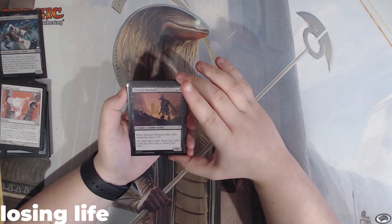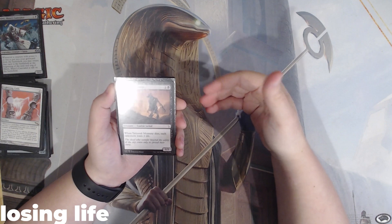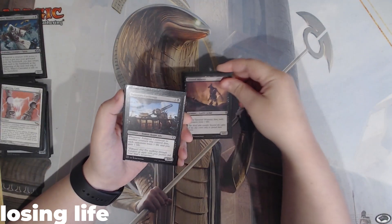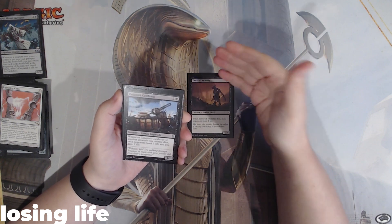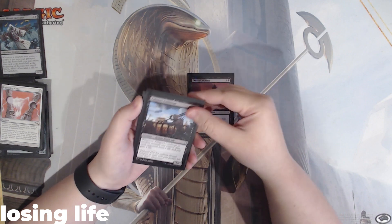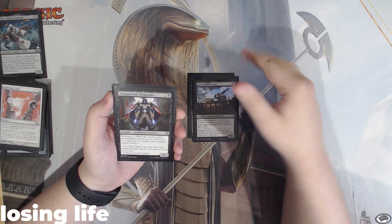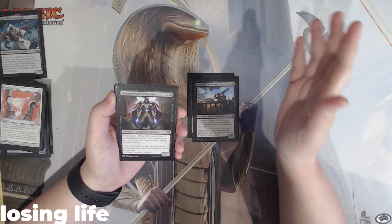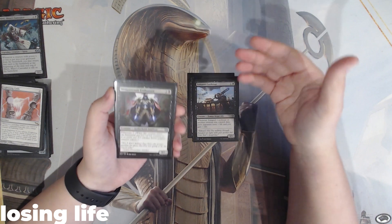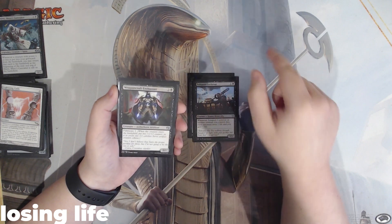If you're looking to take advantage of life loss, this is the way to do it. We have Tattered Mummy — it's a 1-2, so our commander can grab it. When it dies, each opponent loses 2 life. Zulaport Cutthroat: when this or another creature you control dies, each opponent loses 1 and you gain 1. Weaponcraft Enthusiast has Fabricate 2, so when it enters the battlefield, we can either put 2 plus 1 plus 1 counters on it or create 2 servos. We're going to pick the 2 servos because it ends up being a 0-power card, so we get a lot of tokens in one turn cycle.